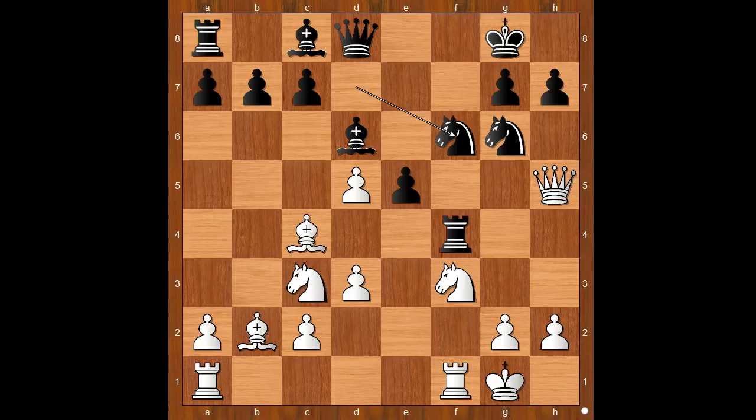Reti was setting a trap: h6, allowing white to take the knight on g6. Would you take the knight or not?